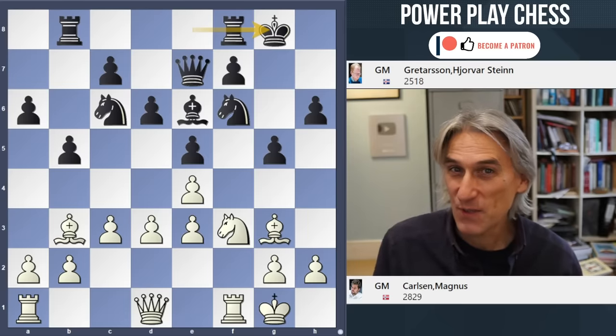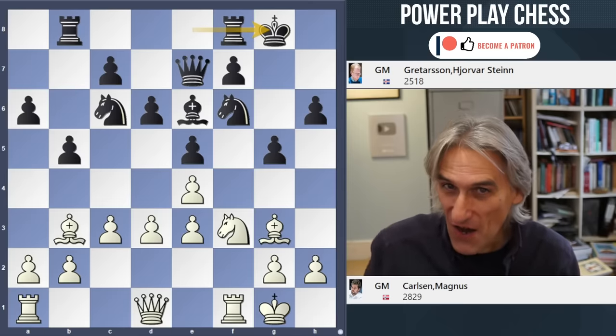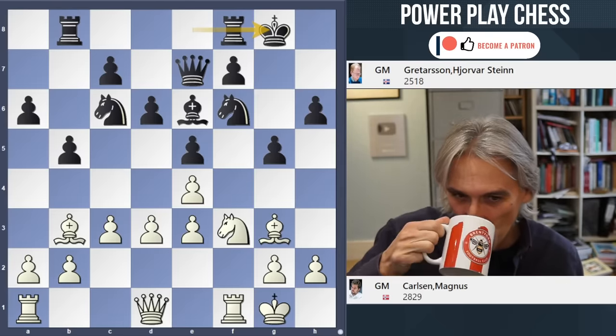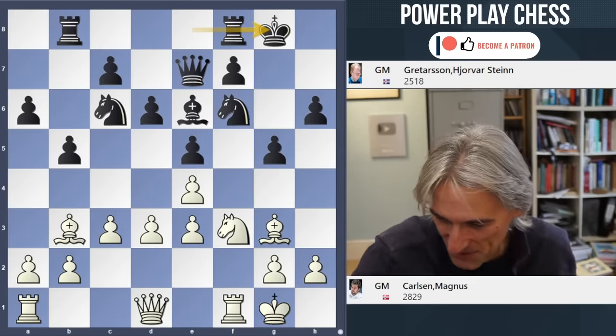I'd like you to have a think here. How would you play as white? What did Carlsen do next? I'll have a drink. That's my Brentford mug - they won yesterday against Luton. Back on track again.